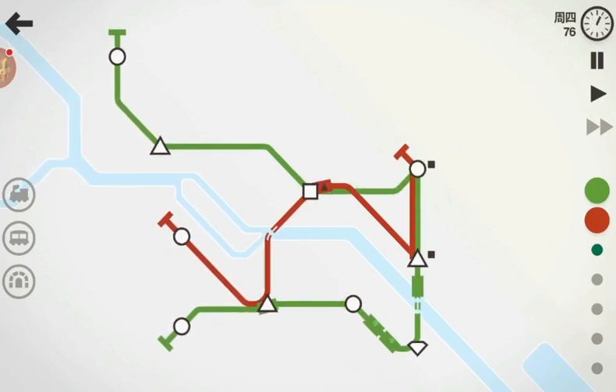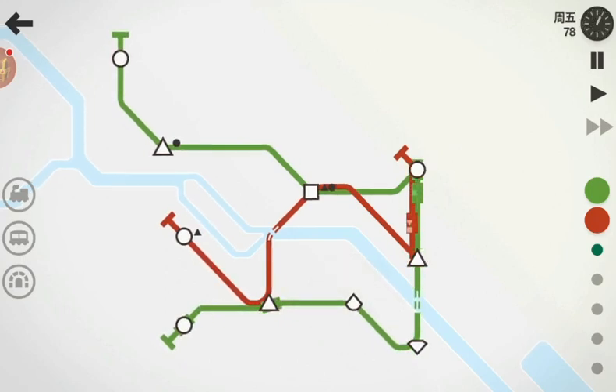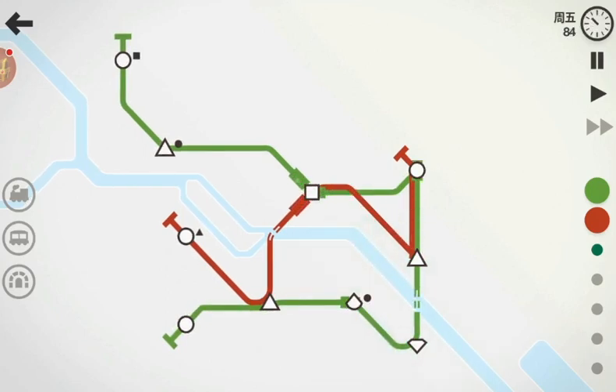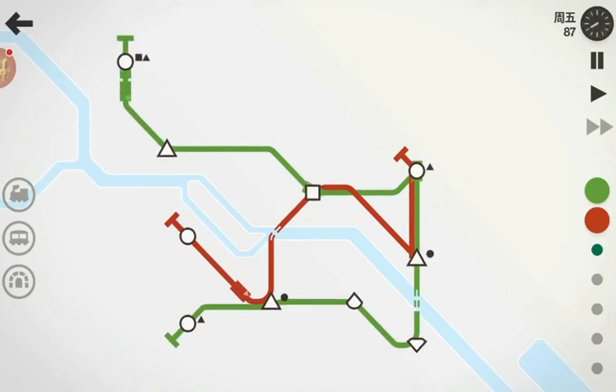Wow, look. I am getting frustrated with this — these two shapes are only in the green line, which means we have to deal with it. That red one's transit.